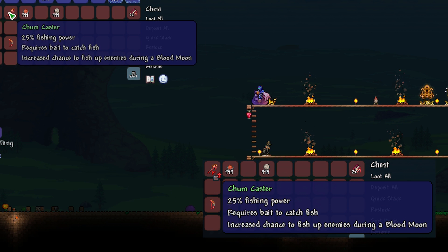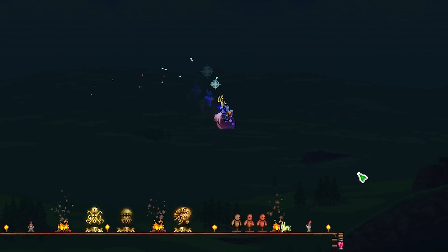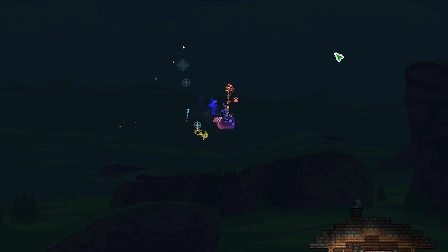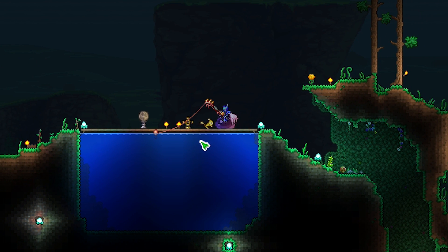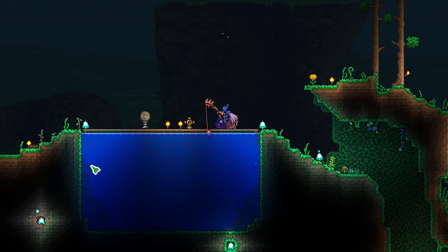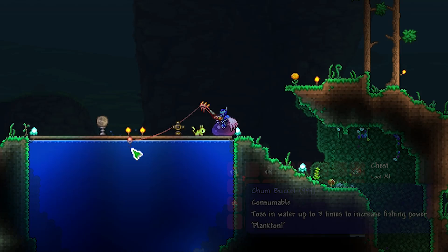When doing Blood Moon fishing, the rod you want to use is the Chumcaster Fishing Rod. This item is dropped by either of the pre-hardmode Blood Moon fishing enemies and has 25% fishing power. However, as the tooltip suggests, the Chumcaster has an increased chance to fish up enemies during a Blood Moon. So despite being an okay fishing rod outside of a Blood Moon, this is 100% the best one to use to get the most enemies fished up during a Blood Moon.